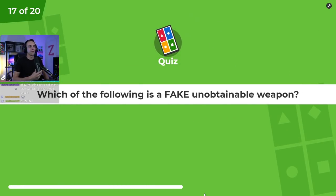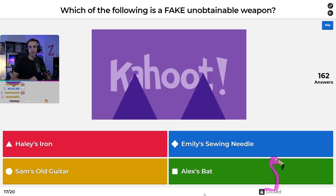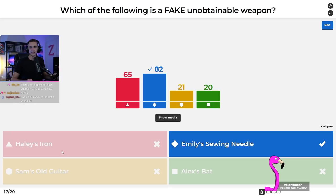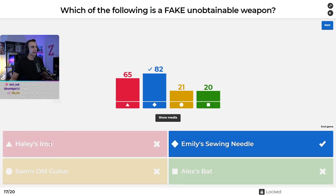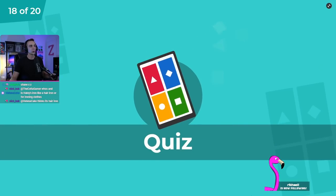Question seventeen: which of the following is a fake unobtainable weapon? Is it Haley's iron, Emily's sewing needle, Sam's old guitar, or Alex's bat? Three of these are in the game code but you can't obtain them — Emily's sewing needle is the fake one. Emily and Shane were added later as marriage candidates, and every one of the original five bachelors and bachelorettes have their own weapons, but Emily and Shane don't. Our top five does not change, but Haboo sneaks into third.